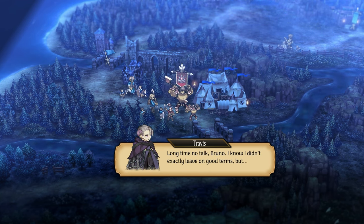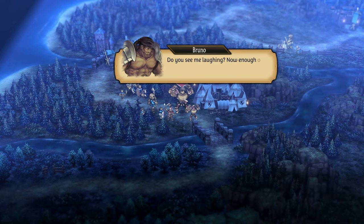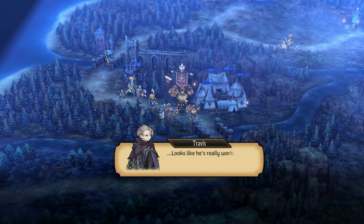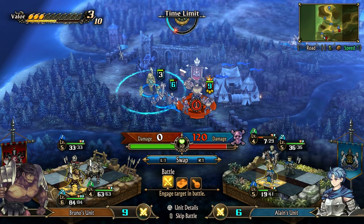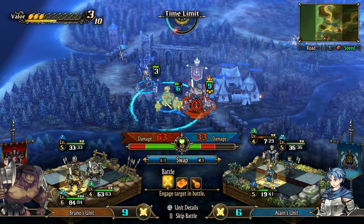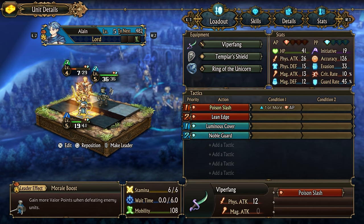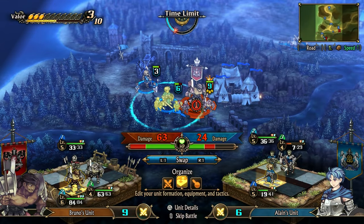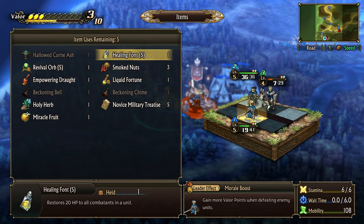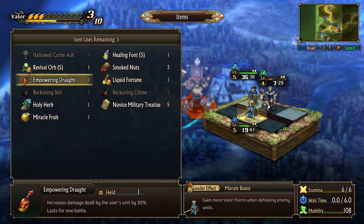Travis confronts Bruno: 'Long time no talk, Bruno. I know I didn't exactly leave on good terms, but...' Bruno: 'I've never seen you before in my life.' Travis: 'Come on. This isn't the time for jokes.' Bruno: 'Do you see me laughing? Now, enough of this, or I'll cut you down where you stand.' Elaine: 'Well, looks like he's really working for Zenoira, then.' Travis: 'I'm not certain that's all there is to it.' 'Increased damage dealt by the user's unit by 30% - okay, that might be worth doing right now, actually.'